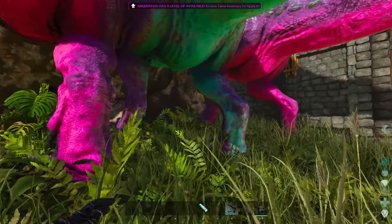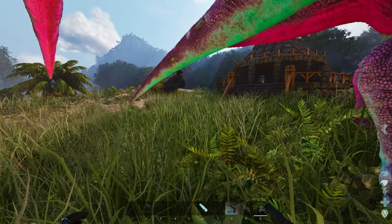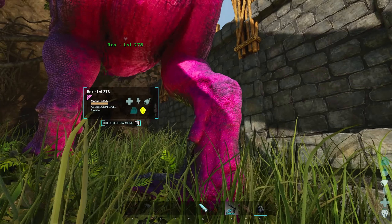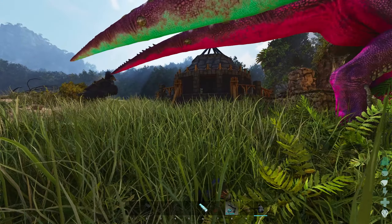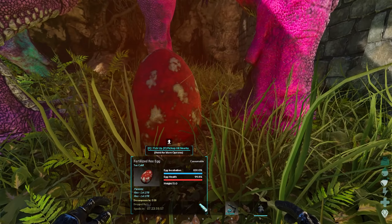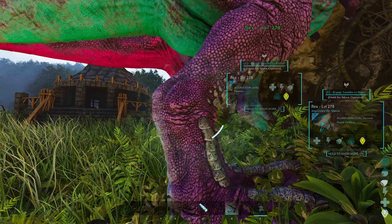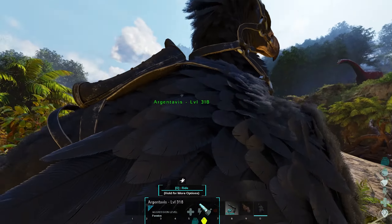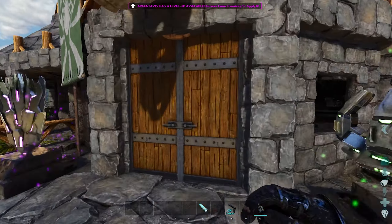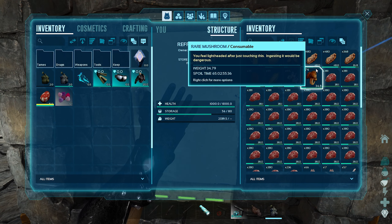I want to get an oviraptor because I can get these guys breeding. We need a fertilized rex egg for such a low level guy. So if we can get an egg from these two, we'll get an oviraptor and then it can pick up the egg — that's what it should do in theory. We got an egg, beautiful! I'm gonna need something to knock this guy out with, and some food. Let me grab that from the fridge.